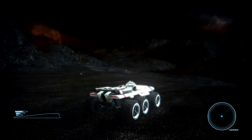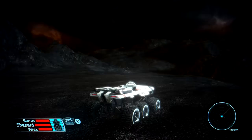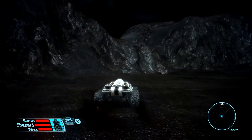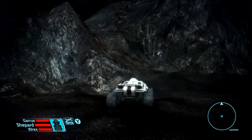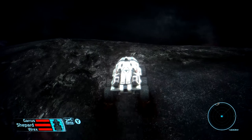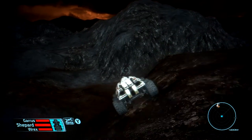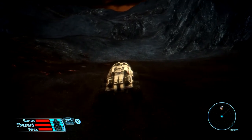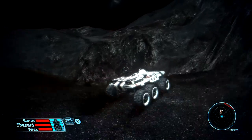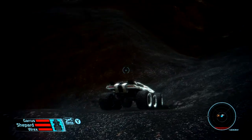Let's get our landing party together — I think we're going to use the same party as before. Planetfall successful. What have we got on our map? Oh boy, a bunch of stuff. Anomalies. We'll go over to this first anomaly here. The way this is laid out, because I like to do the mission part last so we can just head back to the Normandy, we're probably going to have to drive back and forth across the map. Where is this thing?